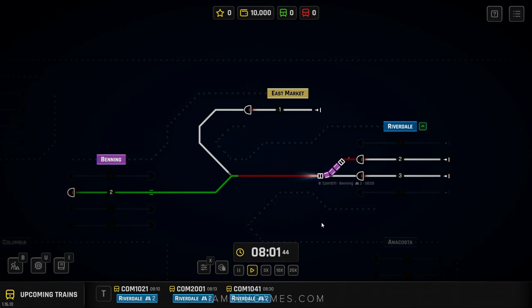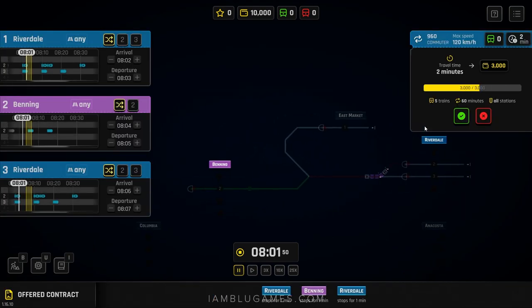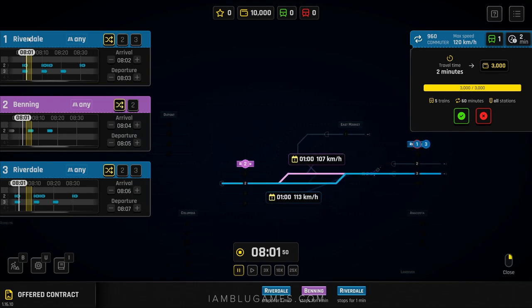We need to start some new contracts — that's a pretty bare timetable. Riverdale has a contract available. This train is going to depart Riverdale, go to Binning, and come back — the exact same route we just sent off. But we want to offset it. When you create a new contract, the train has to do a time trial run first to find out how long it actually takes.